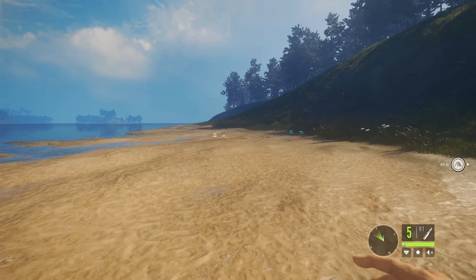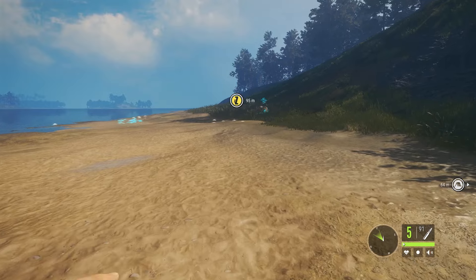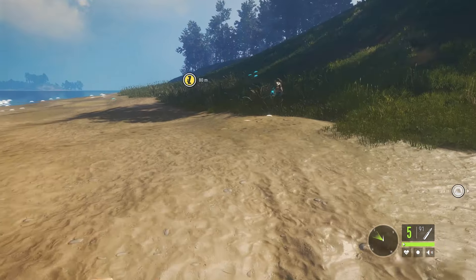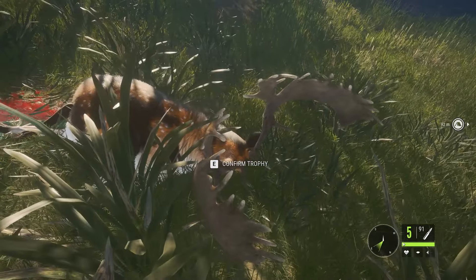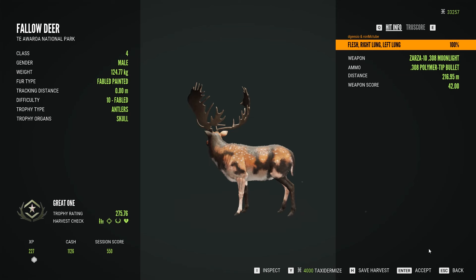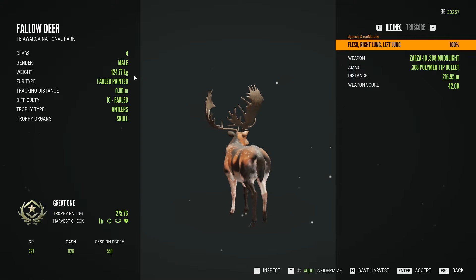I don't think it'll fit in the trophy lodge though! Let's go have a look at this new Great One fallow deer - I can't wait to have a look at it. This will be number seven. Look at that rack! I do like the painted - I've already got two painted fallow deer Great Ones with different racks, and there's the third one. Absolute stunner, so there you go.